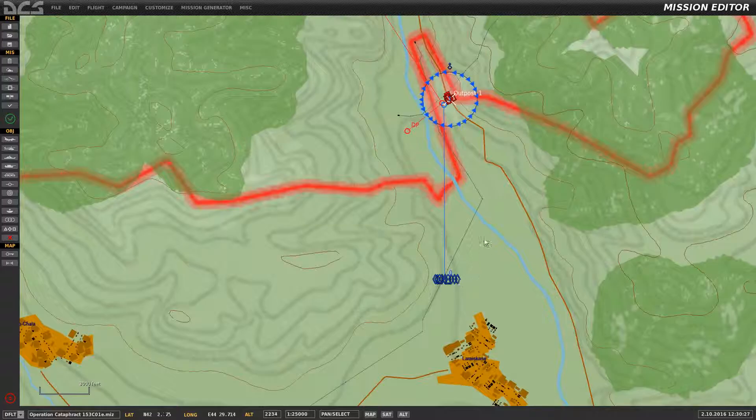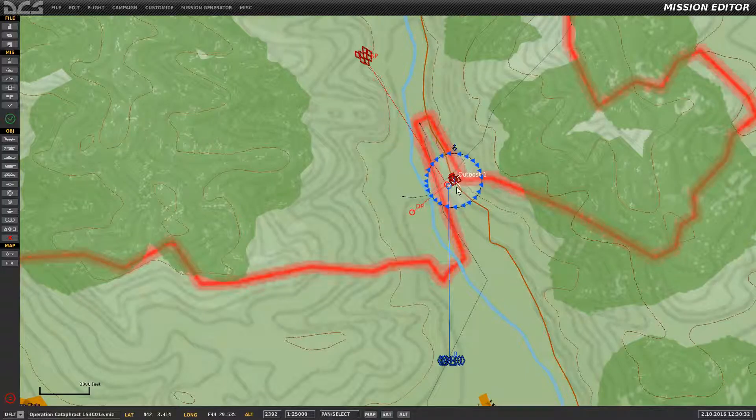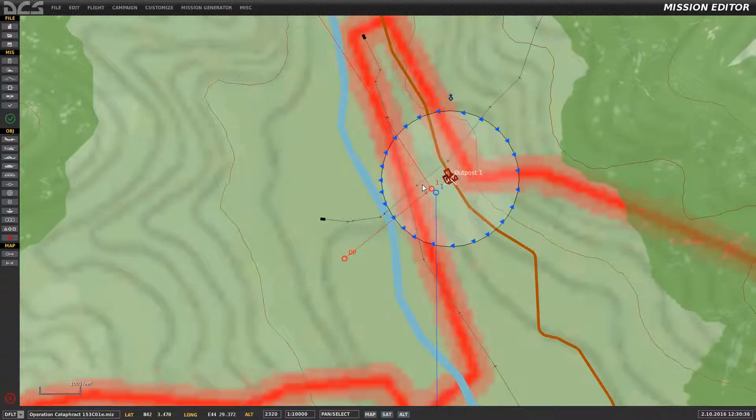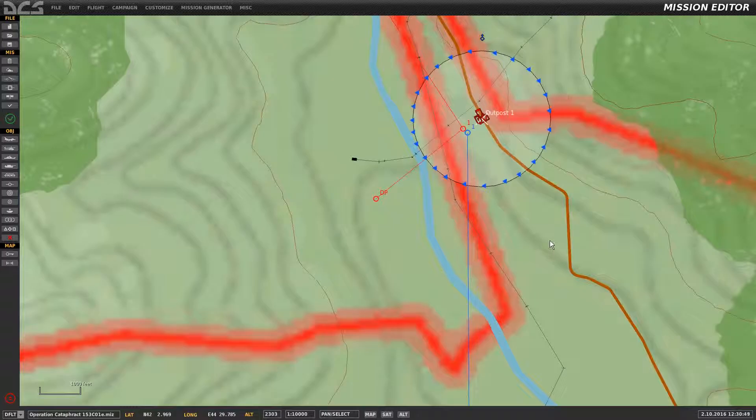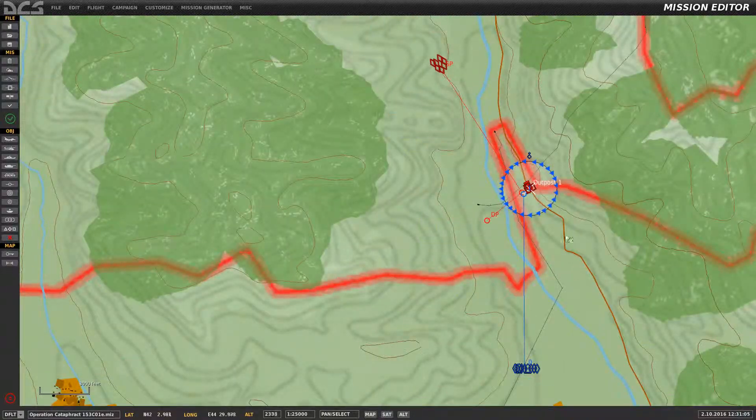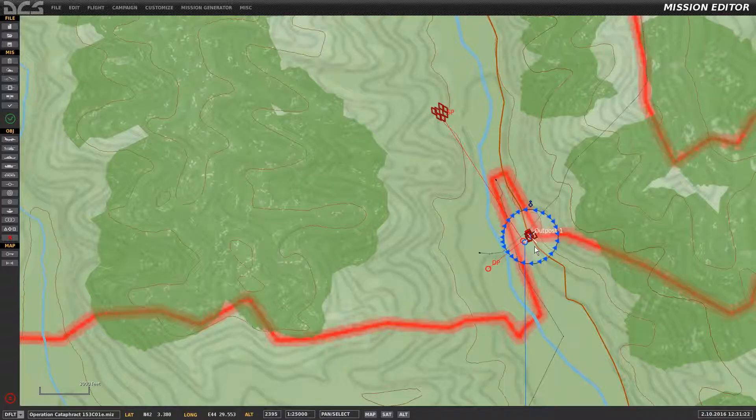These blue vehicles will approach the zone. Initially the zone is controlled by red, and you'll see a notification stating as much. When blue kills the people inside the zone, there's no more red, the zone will flip to uncontrolled. When that happens a flag kicks off — you'll have to hit the F10 menu to determine the zone status. When red is killed inside that zone, I've got a late activation of tanks that will start engaging the blue tanks.